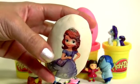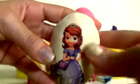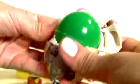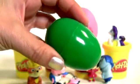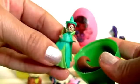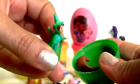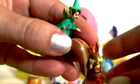Sofia the First in white Play-Doh. This is a green egg. This is Fauna. And a squirrel.